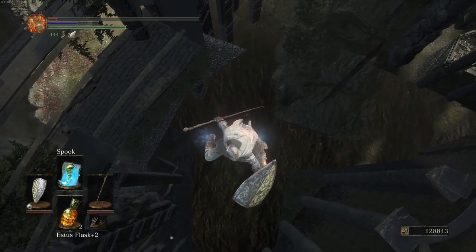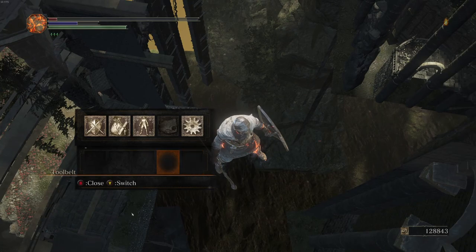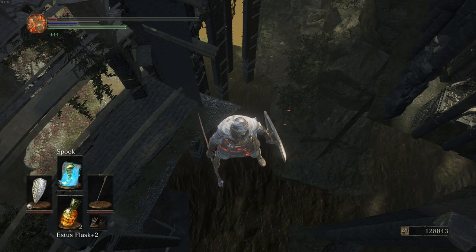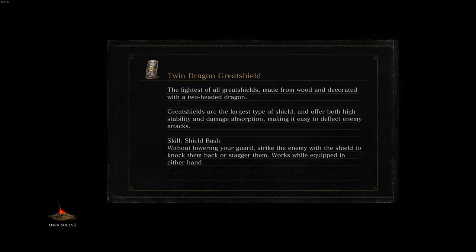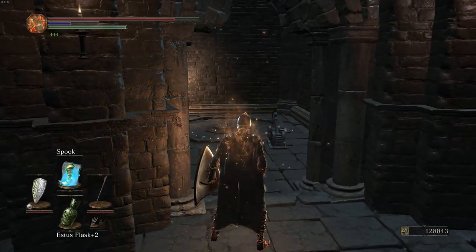I'm going to cast Spook again, but you can see to the left of me — you see this grass texture here? That big texture — as soon as that goes off screen, I quit out. Off screen, quit out. And if all went well we should be at the bottom, or we can do elevator clip or lower Partake. There you go, thanks everyone.